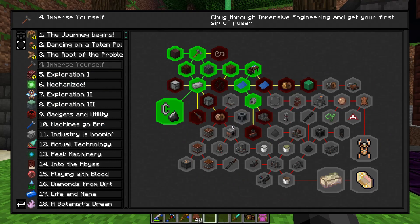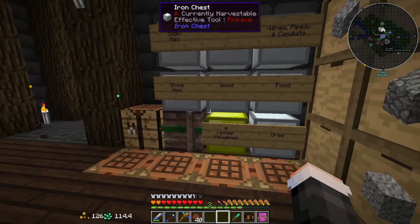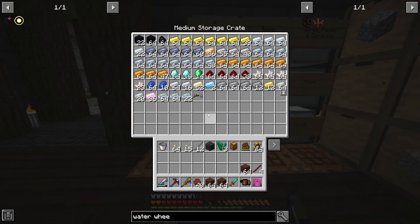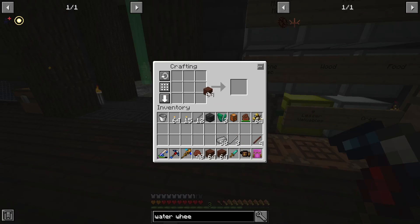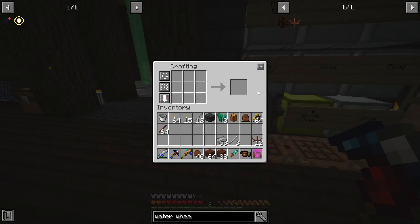Let's take a look at what we can do in Immersive Engineering. Water wheel — I had a video up a couple days ago about the most efficient water wheel to make. You technically want to make three of them because three-wide is maximum efficiency. We need 12 of these water wheel components. Let's craft them up. And then we need a kinetic dynamo as well.